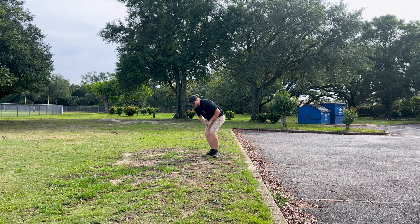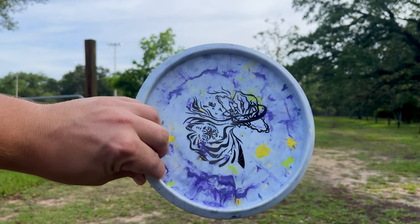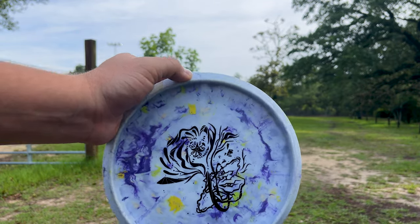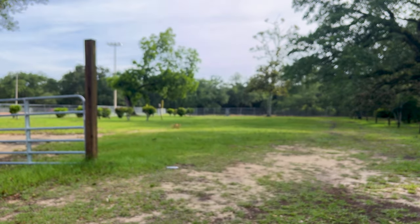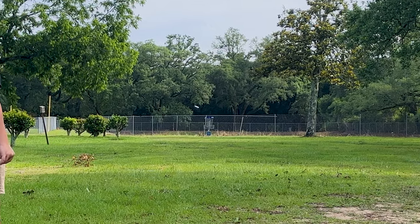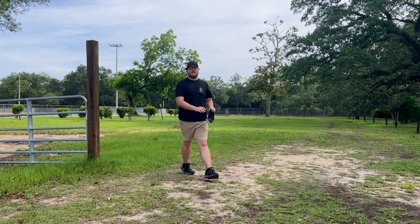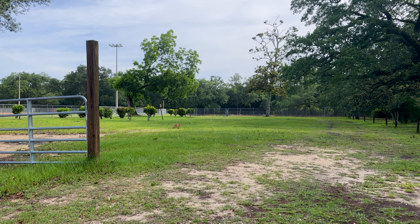Went a little bit long at the pin there, but that was a very nice approach. Hopefully we can save the par from there. This approach disc actually looks pretty cool — it has a stamp on the underside. Not sure which way it's supposed to go. If you guys know what that is, let me know in the comments. Hopefully this thing is stable. Oh, it is! Good little spot for a birdie there. It's actually more stable than I thought — for a base plastic, that thing is pretty overstable. Pretty promising to see the Tien Chi hold up to a nice forehand flick.